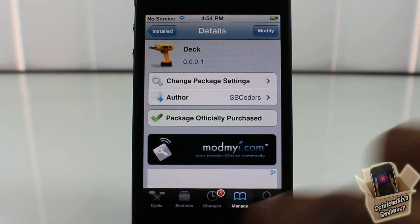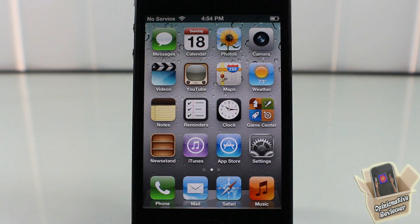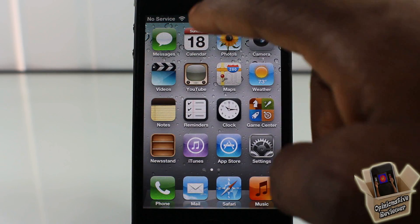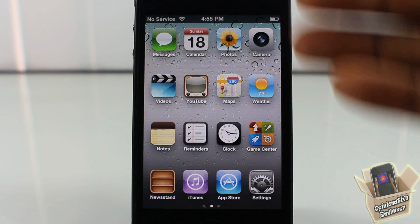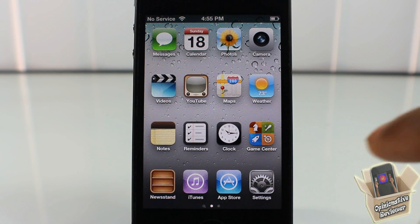I'm going to show you guys what I'm talking about. I'm going to go out to my springboard — and if you don't know what Deck is, I did a video on that, it's going to be the first link in the description, check that out. So I'm going to go ahead and hide my dock. I have it set up with an activation method and as you can see it hides your dock with a nice animation — it doesn't just instantly remove your dock.